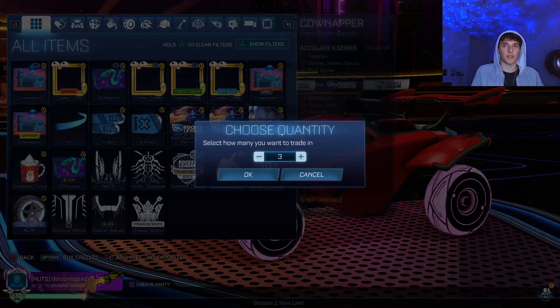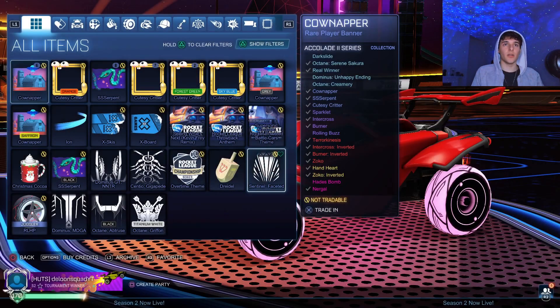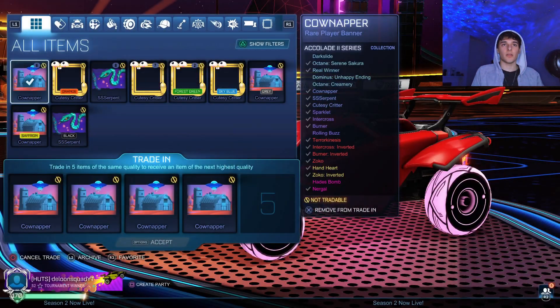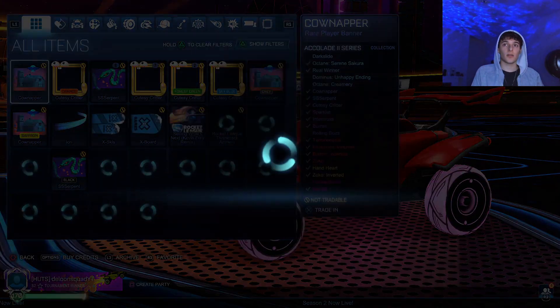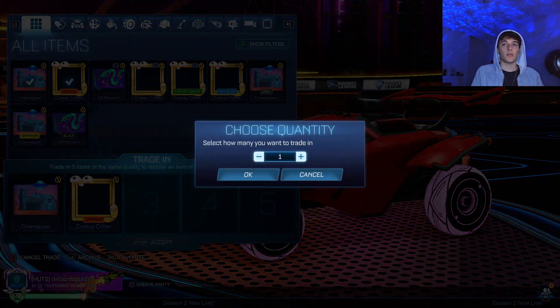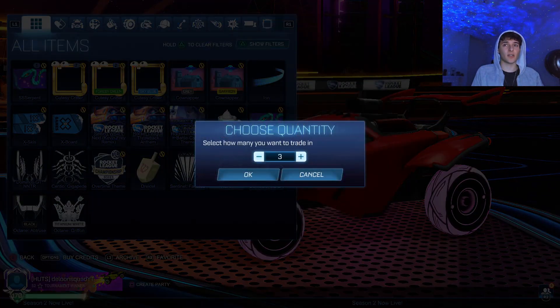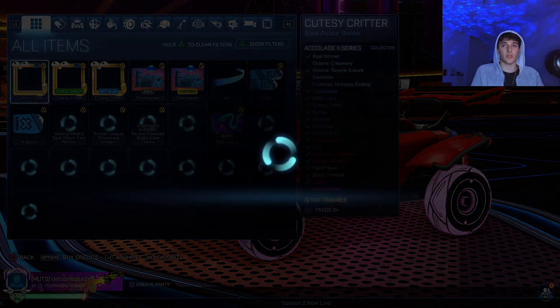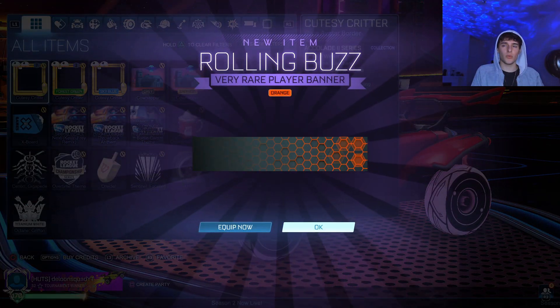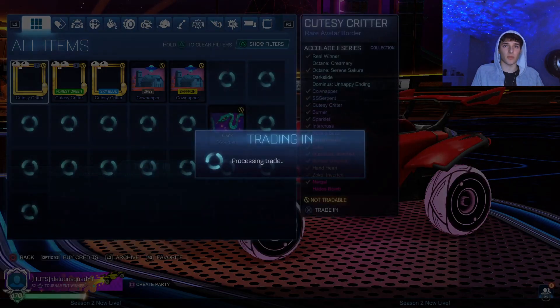We've got a bunch of cow toppers. Another trade-up of these. Another unpainted burner — another trade-up. What can we get? You can actually get good very rare stuff. I don't think those sparklets can come painted — I have not seen one painted yet. That's kind of clean, but it's not a good colour, it's only orange, so I'm probably going to trade that up too.